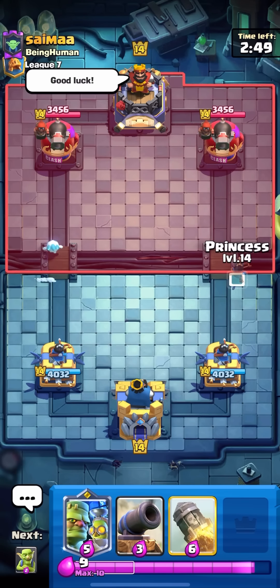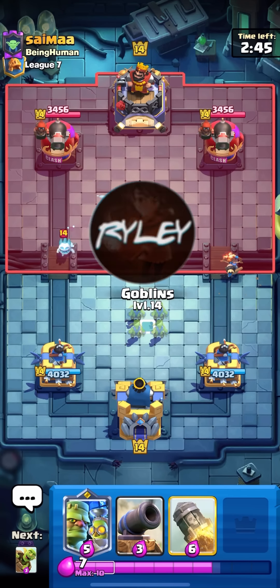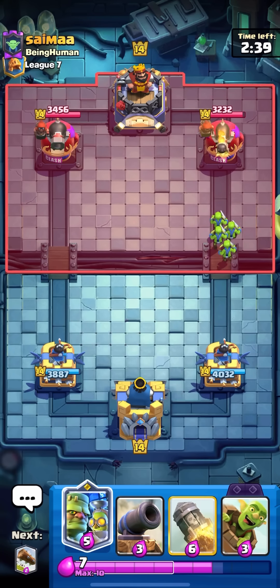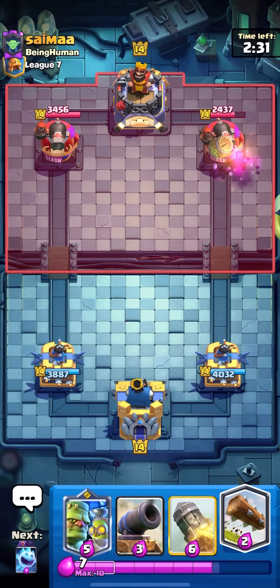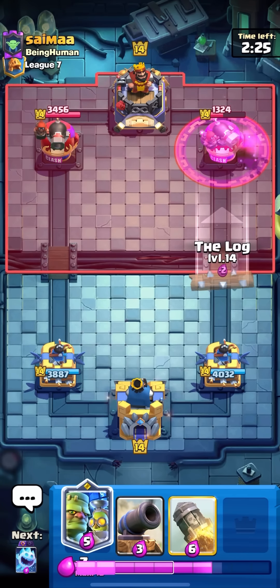In today's video we're going to be playing the top five best Goblin Stein decks in Clash Royale. I have a log bait deck right here with the Goblin Stein in place of my old Mighty Miner. Goblin Stein actually works really well in log bait — surprisingly didn't expect it, but you have solid defense and solid ways to attack as well.